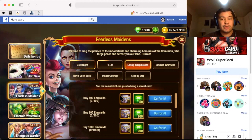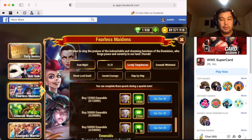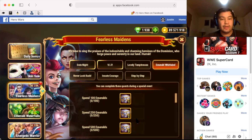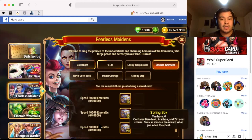Then we have Lovely Temptress. Here they want you to purchase emeralds; you get emeralds back as well as spring boxes, which contain your choice of any of the three female heroes being featured — Daredevil, Arachne, and Ziri. We have Emerald Whirlwind, where they want you to spend emeralds, and same thing with the spring boxes there.